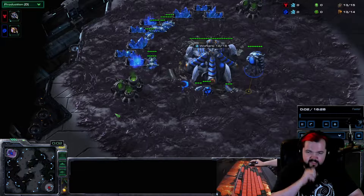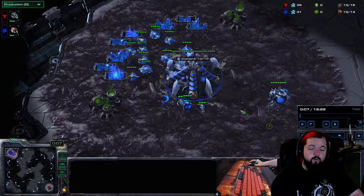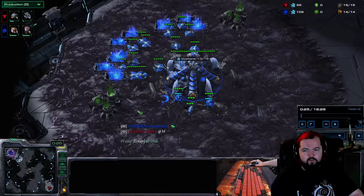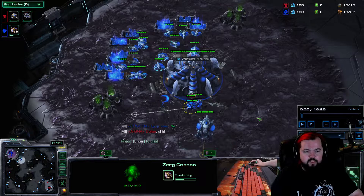I'll show you what I like to do while going over the build in general. The build itself is a 17 pool, 18 hatch, 17 gas, and then a 17 roach warren. I'll show you guys that now.